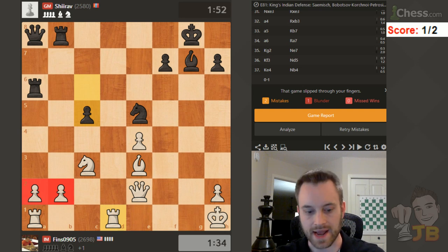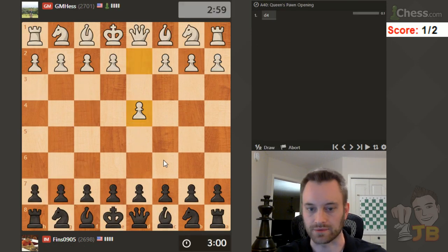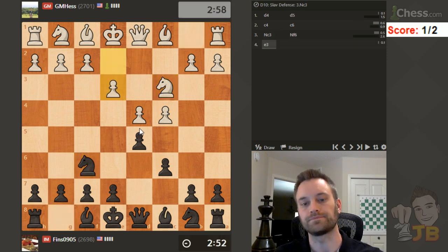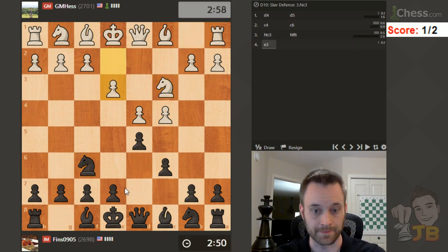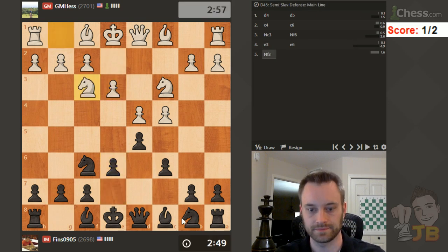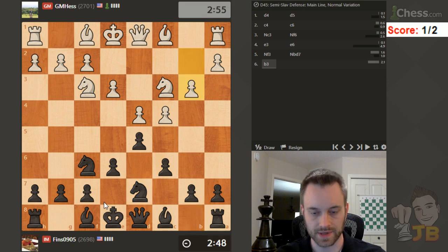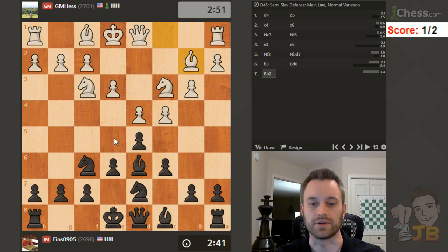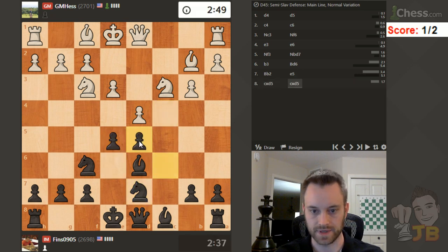Playing GM Robert Hess - another grandmaster-filled session. Let's play knight f6. E3 is an interesting line; I'll play e6, we'll go into a Semi-Slav. B3 - I want to play against b3, let's play bishop d6. There's a simplifying line with e5 that you can go for - I think you can try it here. Take - and if the knight pops into b5 you can give a check on b4. I believe this is supposed to be a totally fine way to play for black.